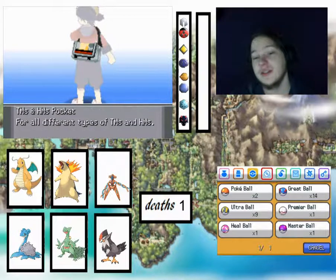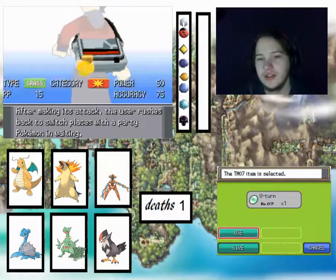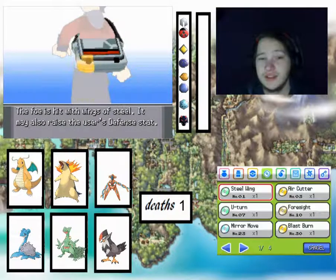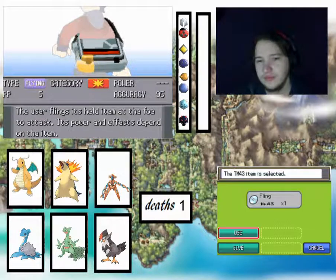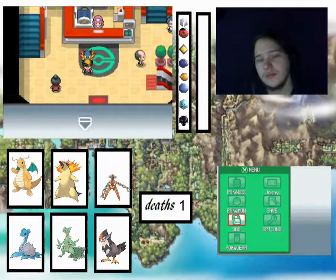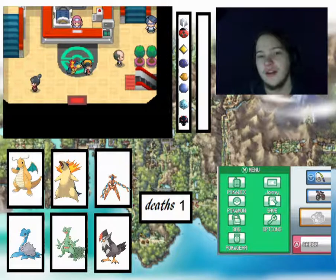Good thing we saved the Master Ball as well. So if we find, like, a Mewtwo, we've got it. We've got some good TMs too — like Air Cutter, U-Turn, Steel Wing. The Helix Fossil is a separate thing we can look at, probably next episode, because I'm not certain where the fossil restoration place is.